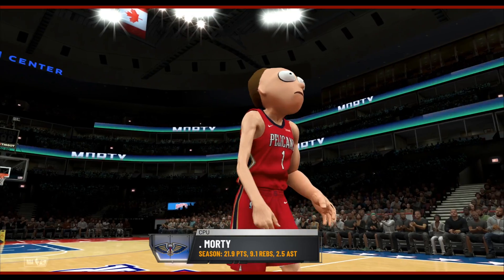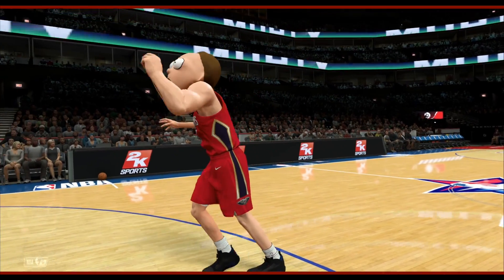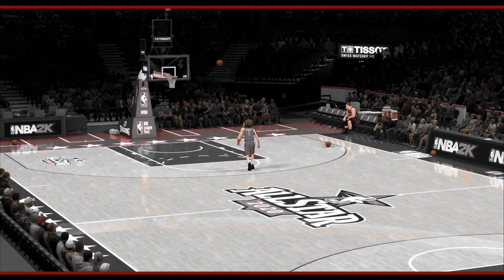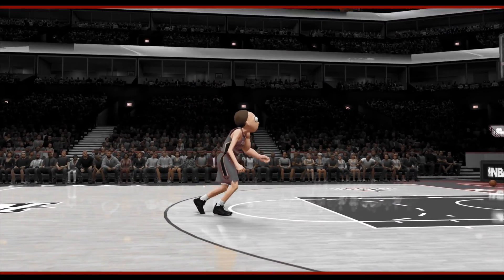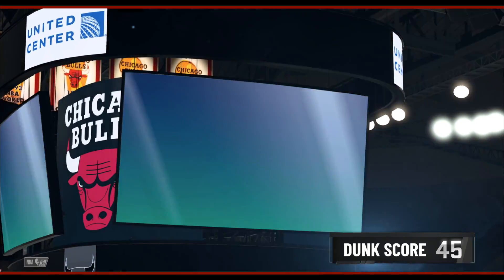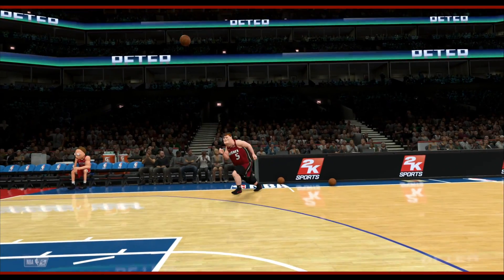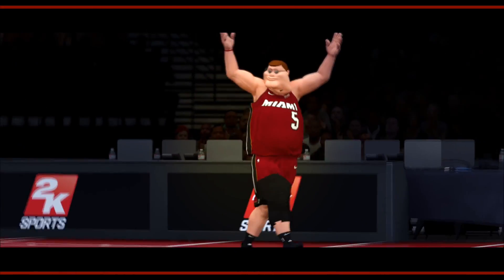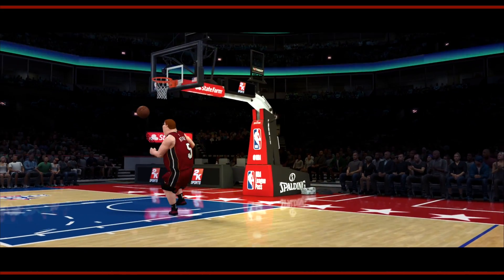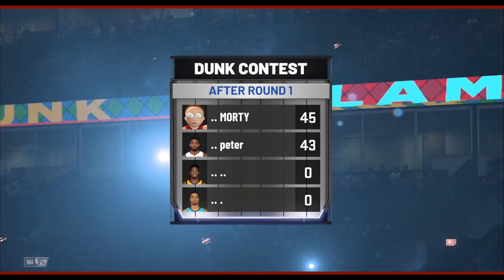The very first contest of the semifinals — Morty versus Peter Griffin. I'm excited because both of these dudes went crazy. Morty off the bounce — little windmill slam. These dudes are about to go crazy in the semifinals. A 45 for Morty — that's a worthy score for that dunk. Peter off the bounce, between the legs — get this man out of here, this is ridiculous. After the first round, Morty has a 45, Peter with a 43.